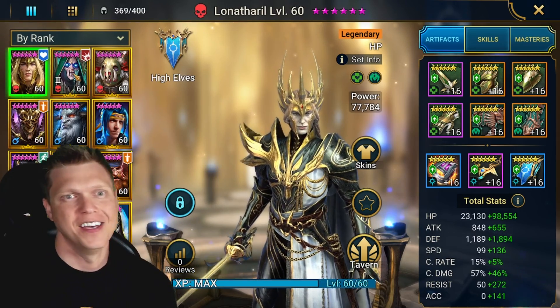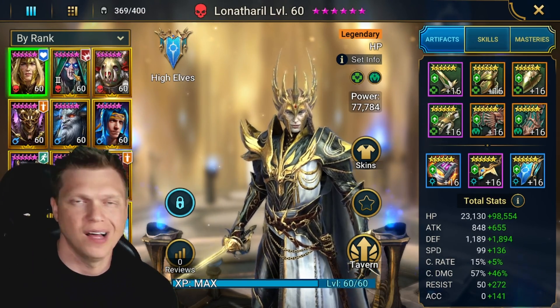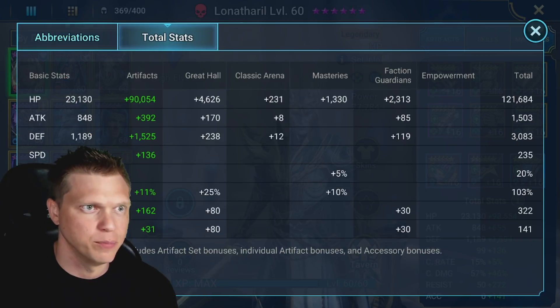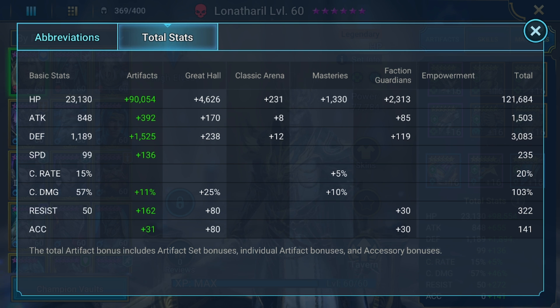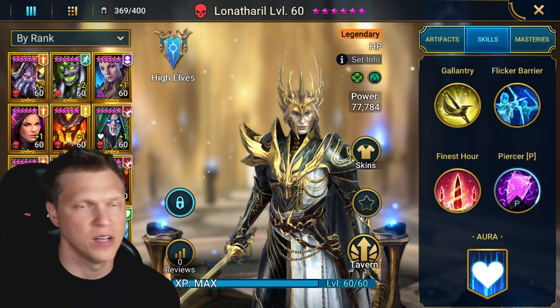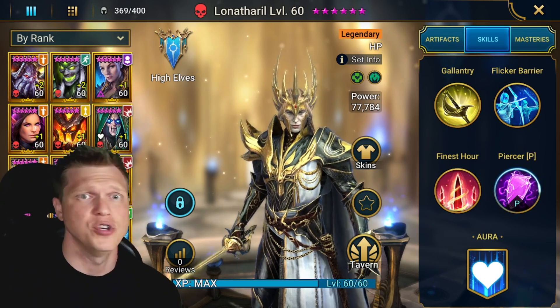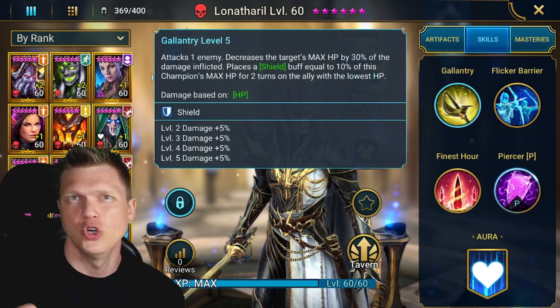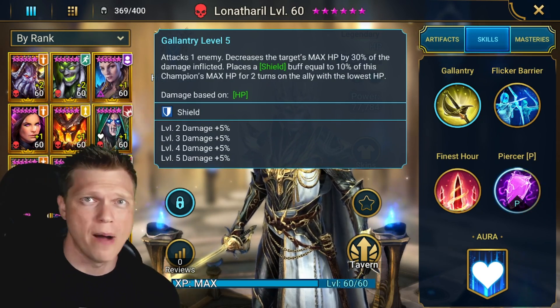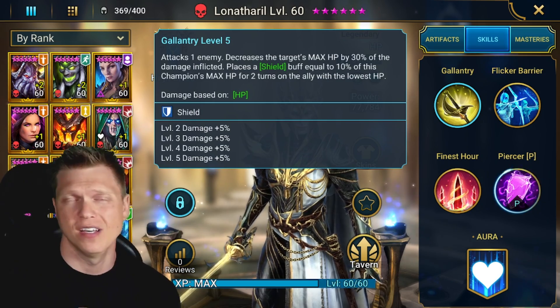I have him in regen plus immortal — lots of HP, lots of healing, and a very sturdy tanky champion. The total stats are 235 speed with 121k HP, 3k defense, and enough resistance to be sturdy in PVE content. For the booking process, you're going to want to get the cooldowns on the A2 and the A3. If you get lucky with good RNG, you can save a book or two on the A1 since the damage does not increase the shield. You can probably book him for 8 or 9 books if you get decent RNG and max out the A2 and A3.